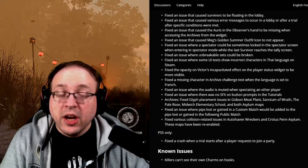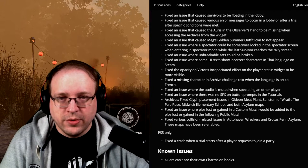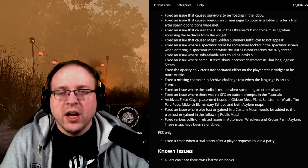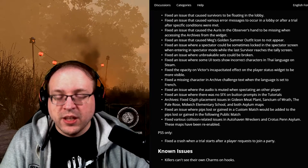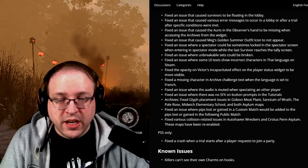Fixed various collision-related issues in Auto Haven, Wreckers' Yard, and Crotus Prenn Asylum. These maps have been re-enabled — for those who didn't know, they disabled those realms several days ago, so the fact that they're back now is pretty nice.